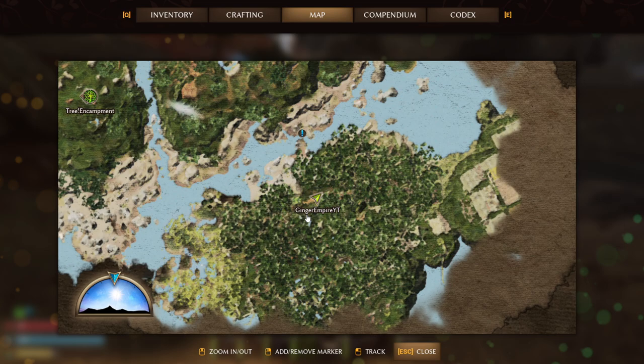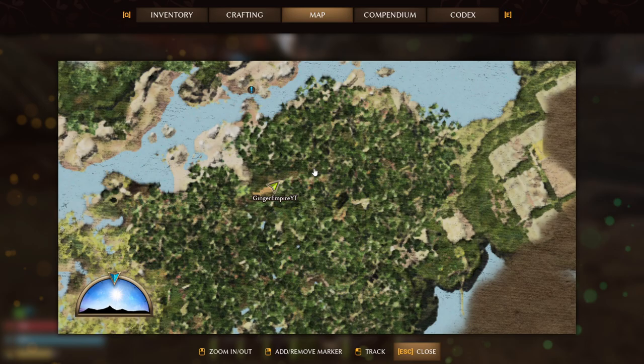To find clay, you have to cross over to the ruins. You can fly over here if you have the Flying Mountain by this point. You're going to find clay all through here.